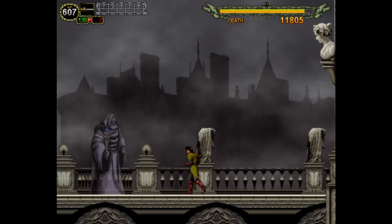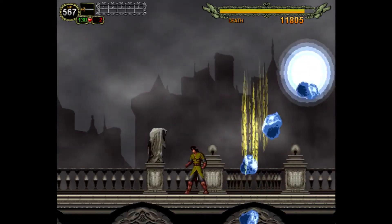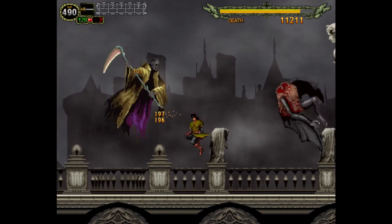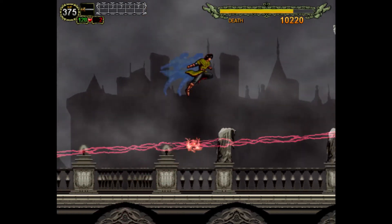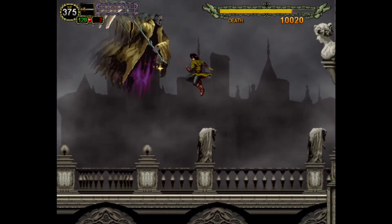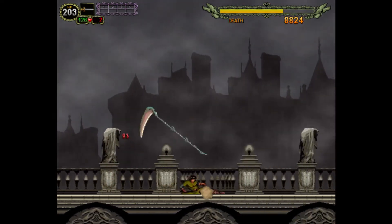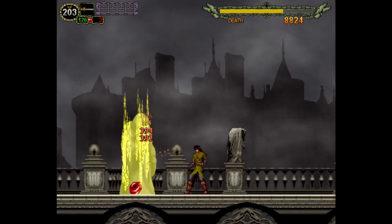His first phase is just trying to crash into you, and then he throws his scythe. The second phase is him summoning this guy to do something. He has enough health that Death can, if you don't have your best weapon equipped, actually combo into other attacks. They can start comboing into each other and the fight gets really, really hard.